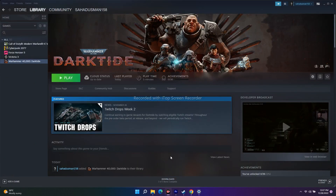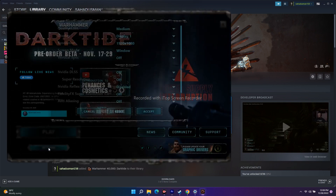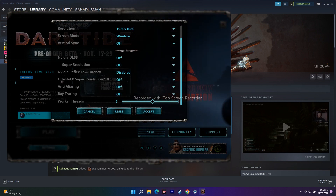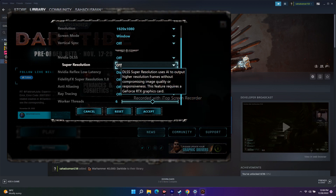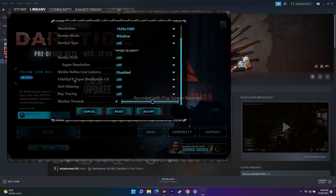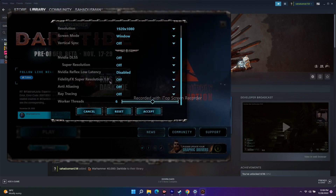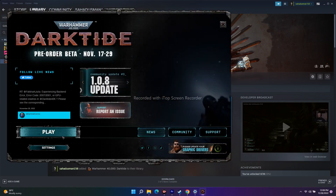The first thing you have to do is follow the instructions very carefully. First, we have to configure FidelityFX Super Resolution. Open the game — you'll see an option screen like this. Click on Settings, scroll down, and you'll see two options: FidelityFX Super Resolution 1.0 and Super Resolution 2.2. Select FidelityFX Super Resolution 1.0, and change the setting from off to 'Balanced', then click Accept.